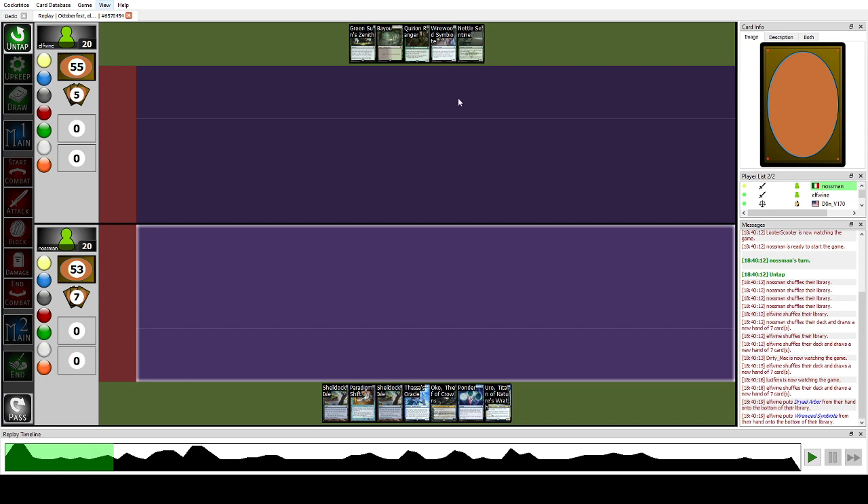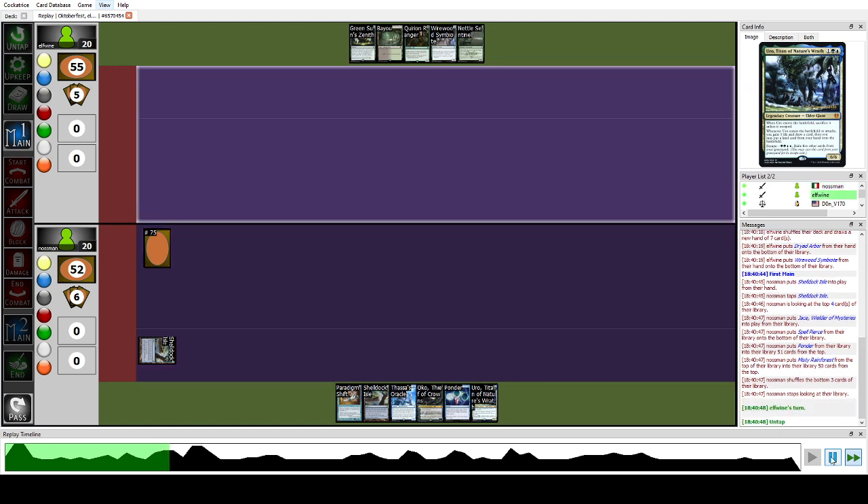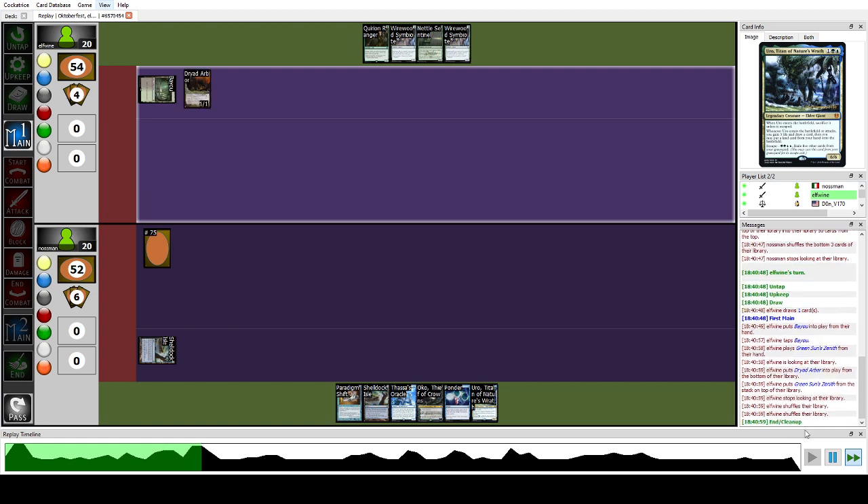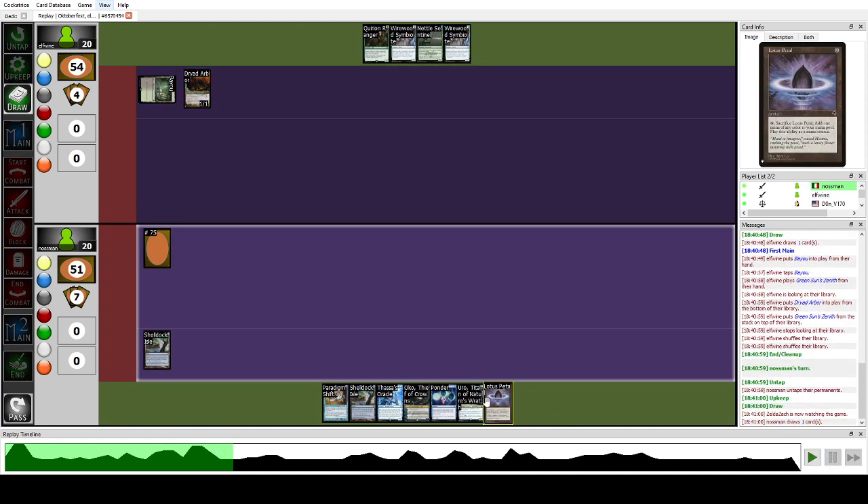The opponent mulled to five. Our hand is pretty great but it doesn't combo on turn three because it has Shelldock Isle — we can't count on it to find another type of land. We also have to fill our graveyard with a Ponder. Shelldock Isle places Jace — another double win condition. They place a Bayou into Dryad's Harbor and pass. We have the enabler now, so we can combo on turn three. I thought I was against Maverick because of the Bayou into Dryad's Harbor into Zenith line.